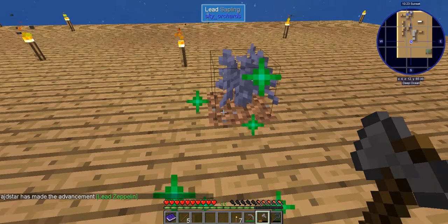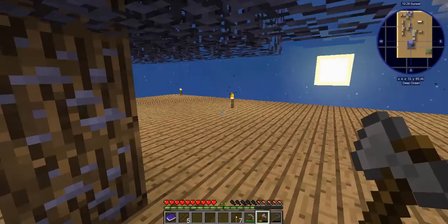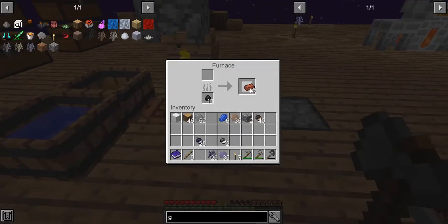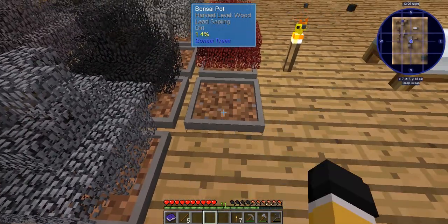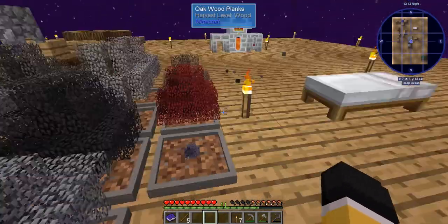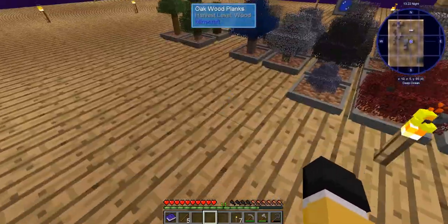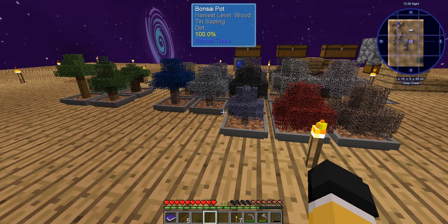Now we're going to do what we usually do - do this about five times to get some extra resources, and then go on to our next achievement. We've done it three times, that should be enough. We're now going to make our bond as usual - lead bonsai bond. Now we have one, two, three, four, five - that's 12 of our important resin acorn-based trees growing.